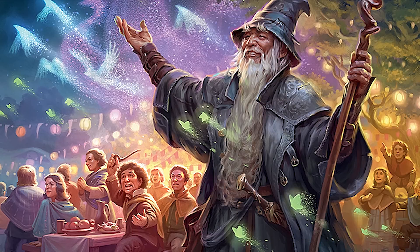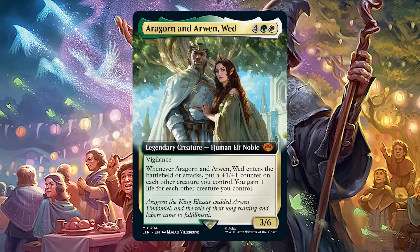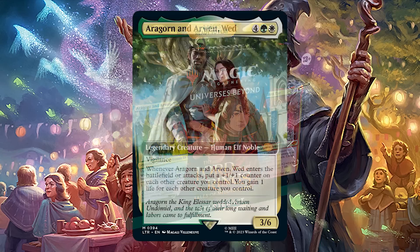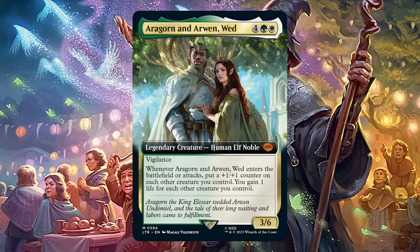Next up, you'll get an extended art Commander, Jumpstart, or Starter Kit rare or mythic. This is a slot for cards not found in normal draft boosters — cards found in Precons, Jumpstart, and the new Starter Kit product, which does contain exclusive cards not found in draft boosters. That's a new thing for starter kits. This raises our potential and guaranteed rares up by one to four and three respectively.